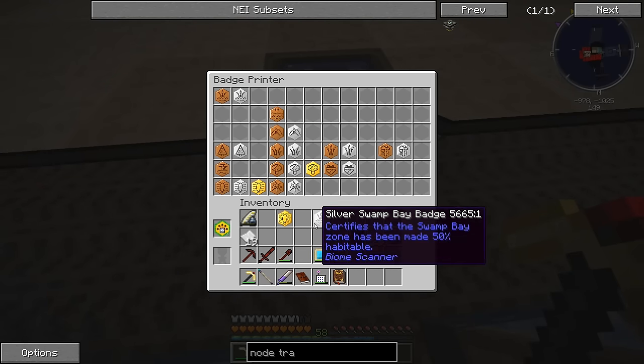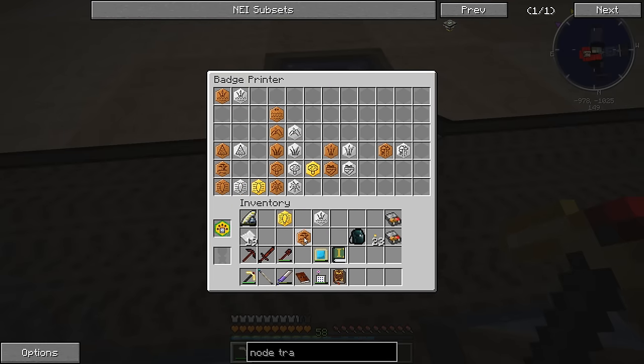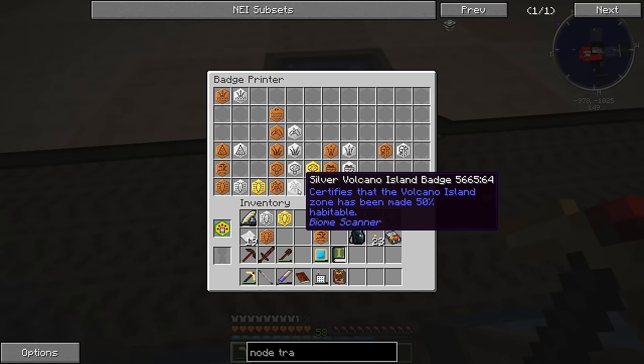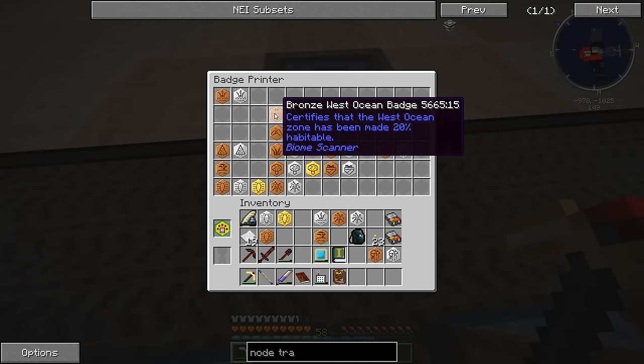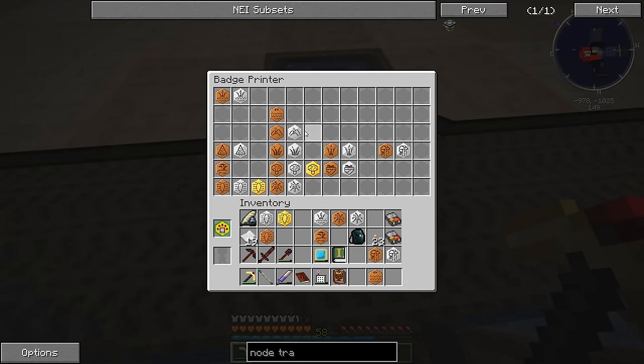We have swamp bay, silver forest, savannah bronze — which I think is brand new. I'll take the archipelago bronze, silver, and gold just in case I don't have those yet. We have the volcano silver and bronze. Oh, bronze jungle — bronze jungle and silver jungle, not bad. Bronze west ocean badge — that's pretty good, getting the whole ocean cleaned up like that. Silver mountains too. Hopefully we have enough item frames to hang these up and start showing off our taint cleaning — I'm going to have to dig out that area and make it bigger because I'm starting to run out of room.